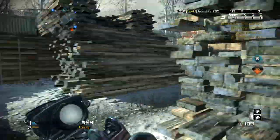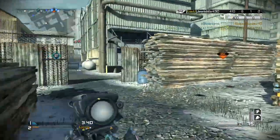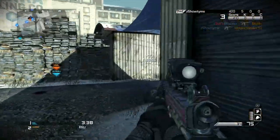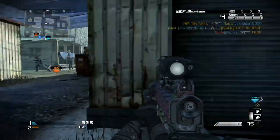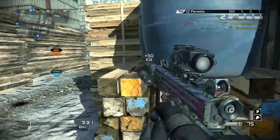Thermal sight is made for light machine guns or thermal snipers, and when you throw that on a submachine gun that already has a ton of recoil, it's already extremely hard to manage. On top of that, you put on rapid fire and it becomes even worse.